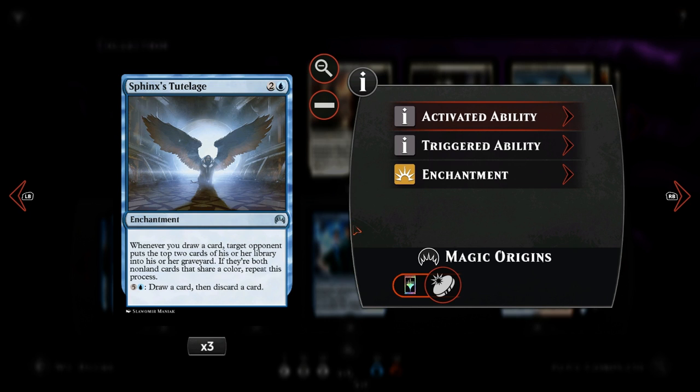The way Sphinx's Tutelage works is whenever we draw a card, the target opponent puts the top two cards of their library into their graveyard. If those cards share the same color, we can repeat this process. There's also an activated ability for five generic and one blue mana to draw and discard a card. That's why we play lots of cards that say 'draw a card,' so we trigger Sphinx's Tutelage multiple times and mill the opponent quickly.